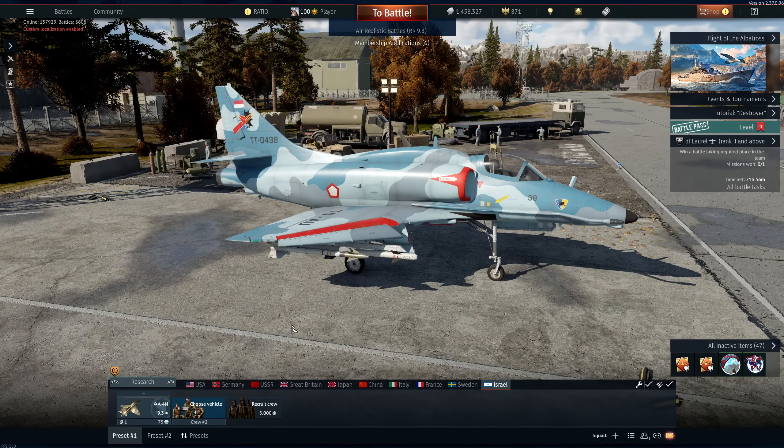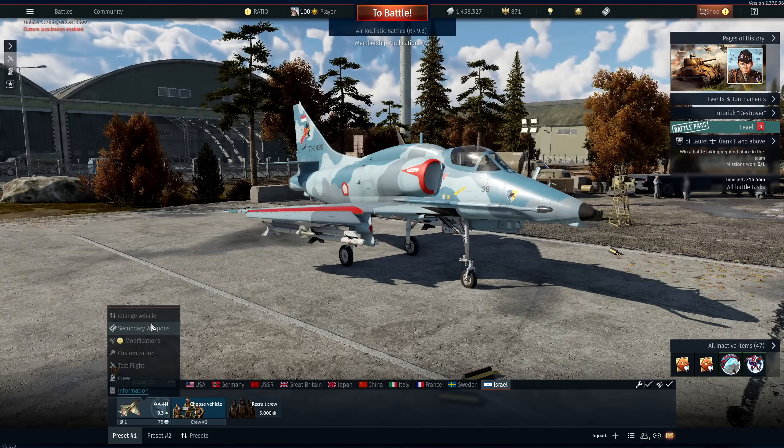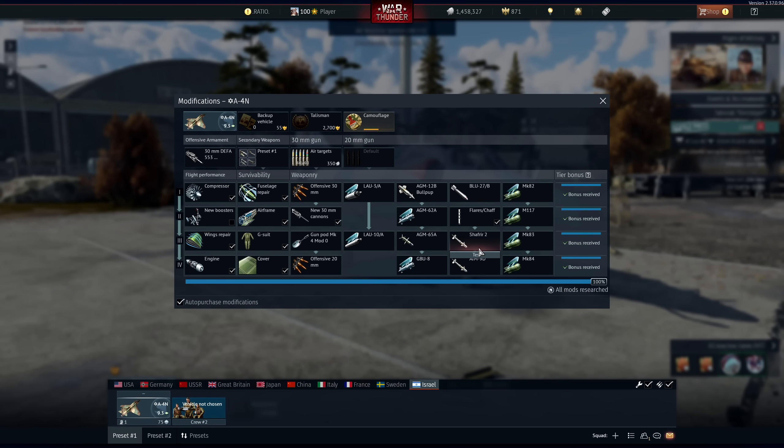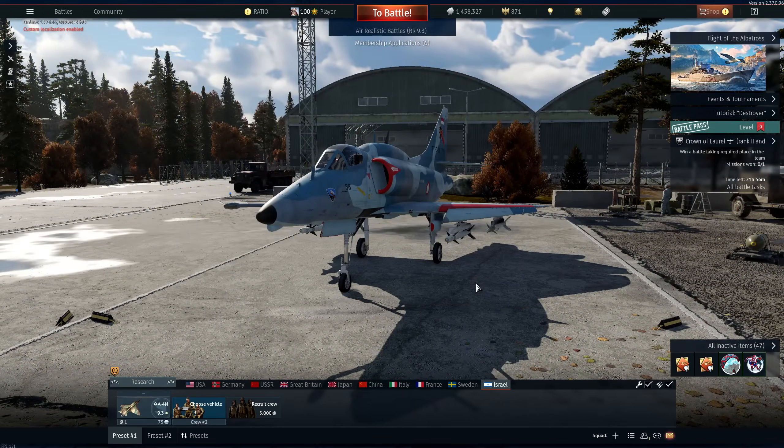This is one of the most highly requested vehicles on my channel right now: the A4N. What's neat about the A4N is its weapons kit for its battle rating. At 9.3, you get two of the Shafir 2s and two of the AIM-9Ds, which is really nice at 9.3.